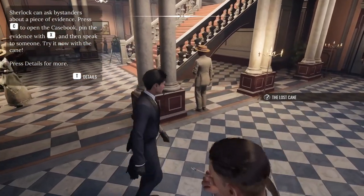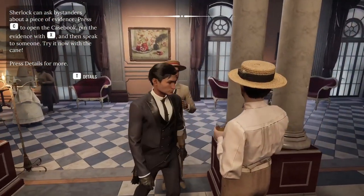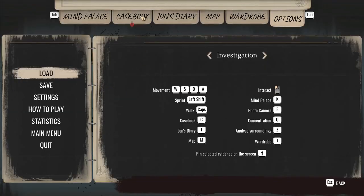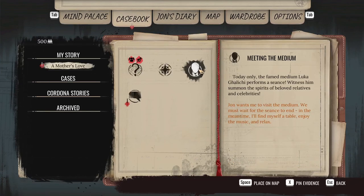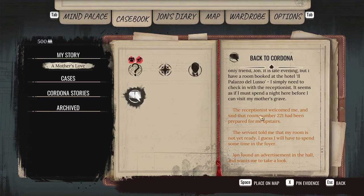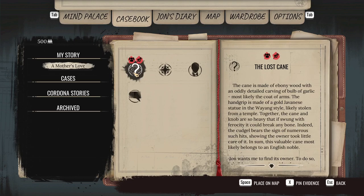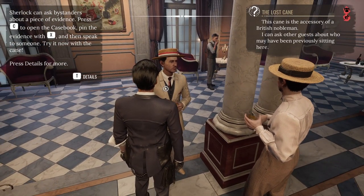That seems straightforward. I think one of the people we have to talk to might be this person right here. First we need to go into the casebook and choose a table to spend the evening. Meeting the medium — we don't want to do that. So what we're going to do is select this and pin this evidence — it's now turned red. So when we ask this person now, we're going to ask about the cane, rather than just nothing at all.